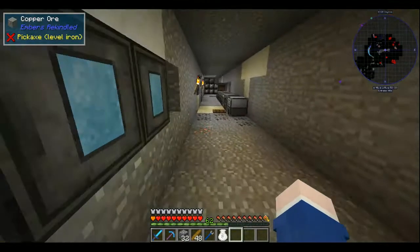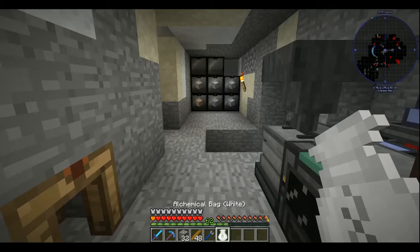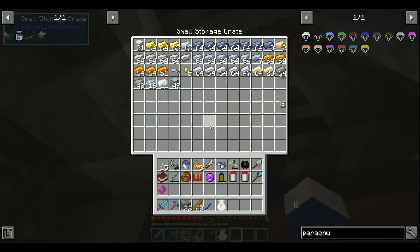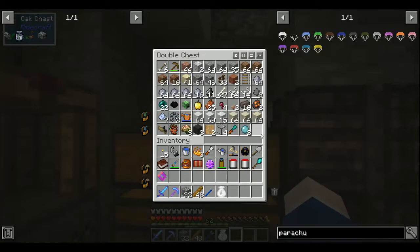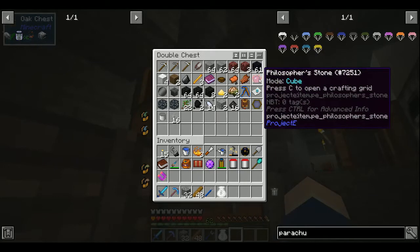I am using Project E at the moment, and I definitely don't have enough resources to make a new Philosopher's Stone if I ever had to, because I literally just changed the recipe for it.